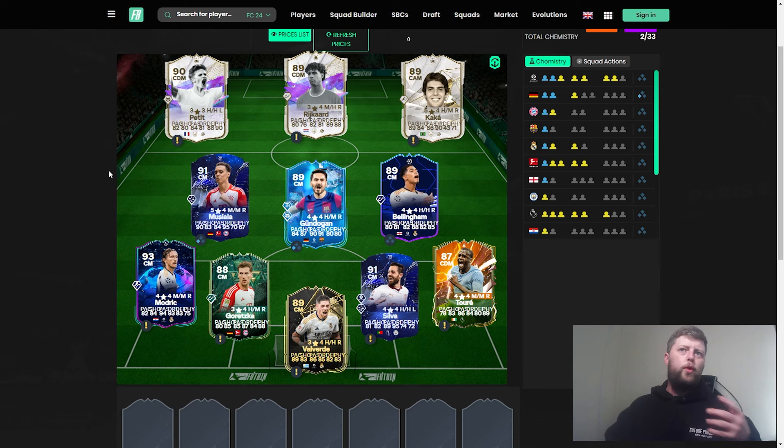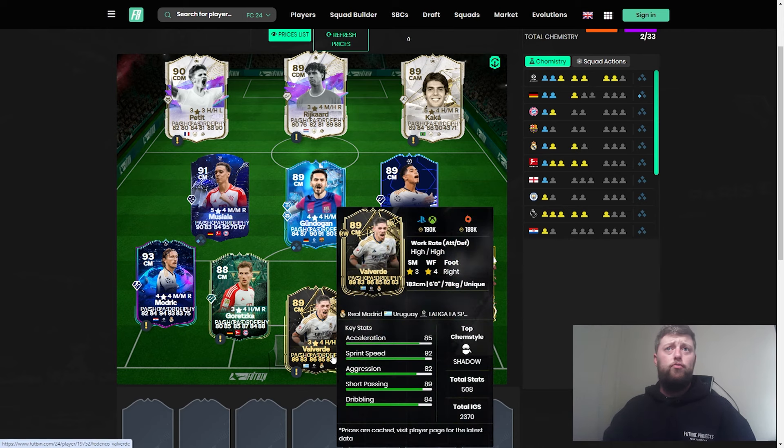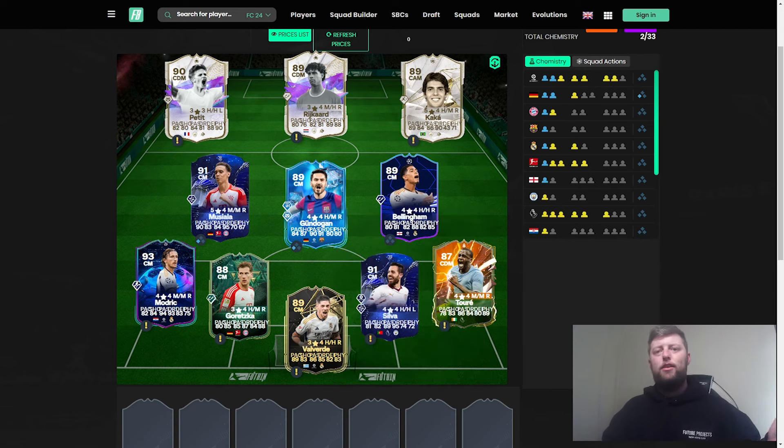For midfield, the aim is to cover DMs, box-to-boxes, CAMs, and attacking midfielders with a good spread. Valverde and Goretzka are the standout highly-statted box-to-box options. Valverde naturally has more pace which always puts him in a good position, and as his rating has increased his stats have accompanied that. We're now just waiting for a big Team of the Season for him, likely as a wow factor in the La Liga TOTS.